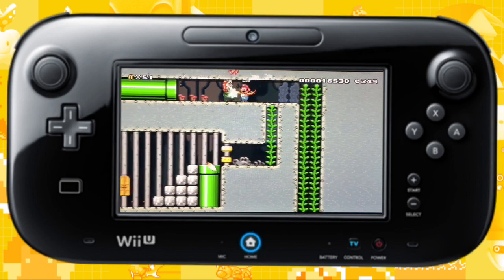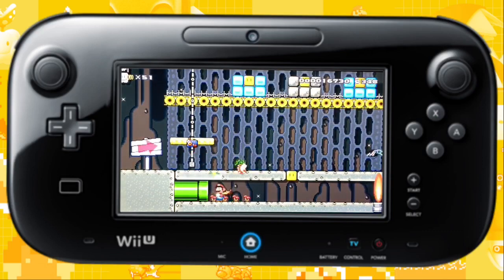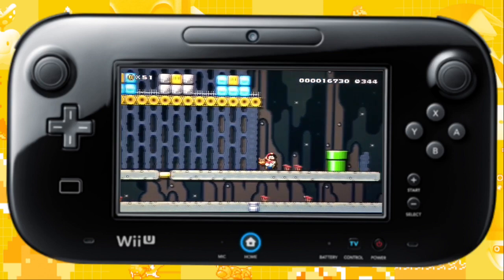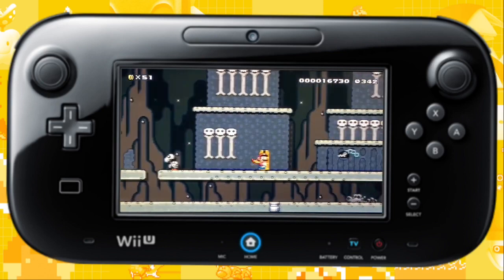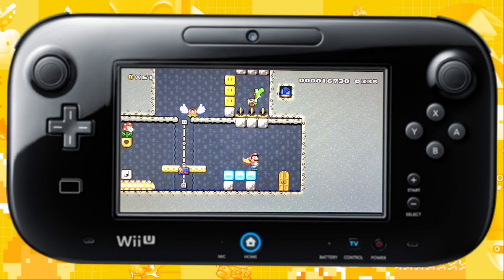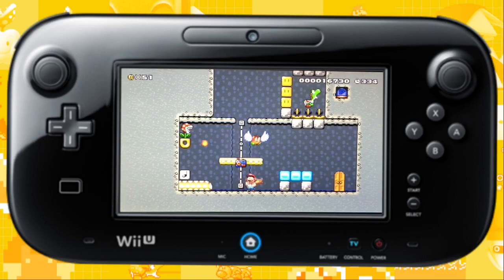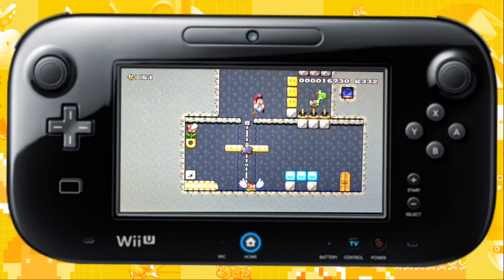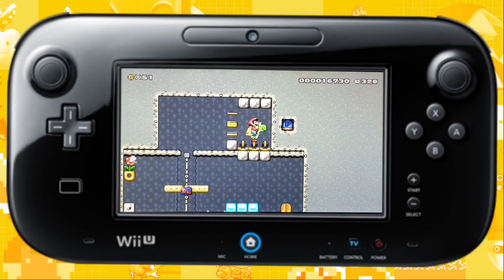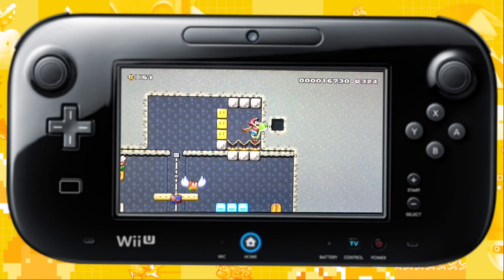Now that we can get past blocks that are blocking the way, I bet we could go rescue the Yoshi that was locked inside the house we went into earlier. Just watch out for that Goomba, because if you get hit you're going to have to go get another Cape Feather. If you accidentally lock yourself in here, just grab the P-switch using Yoshi's tongue.